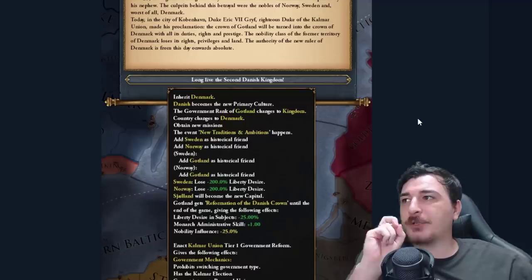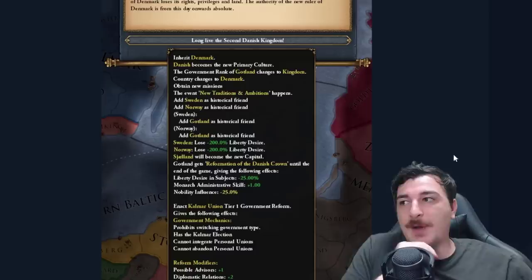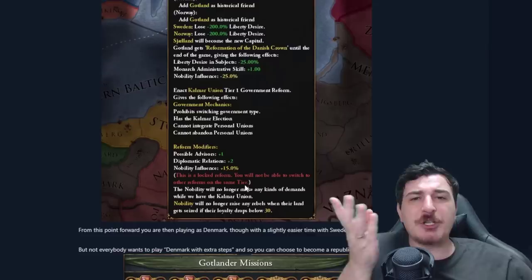The last mission, Back in Control, lets you inherit Denmark. Danish becomes the primary culture, you get minus 200 liberty desire for Sweden and Norway, a nice permanent modifier with plus one admin skill, and you get the Kalmar Union. Essentially you become Denmark and inherit their missions.